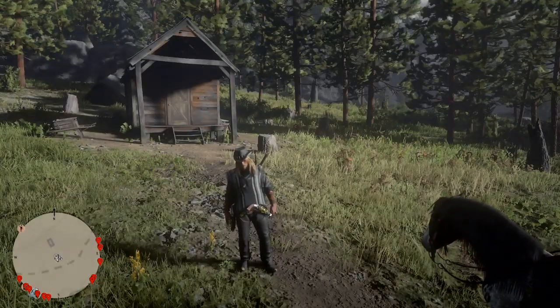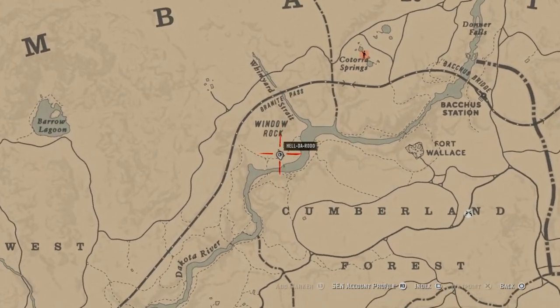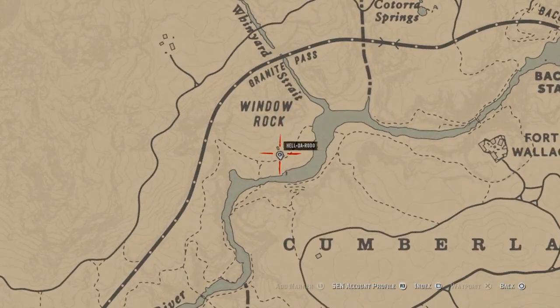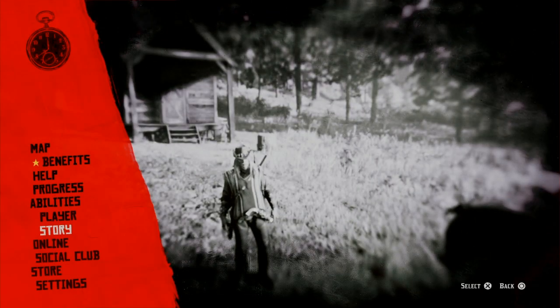Hey, what's up guys, old Helderado here. First thing you want to do when you spawn in on Red Dead Online: take your ass over here to Window Rock. Hawkeye could be right up in here. You got to be super super fast. Once you're here, you want to set your spawn point and set the glitch in motion.